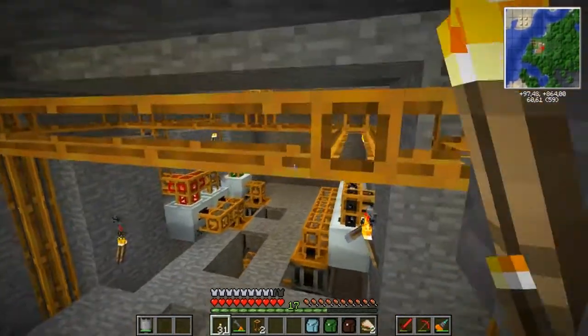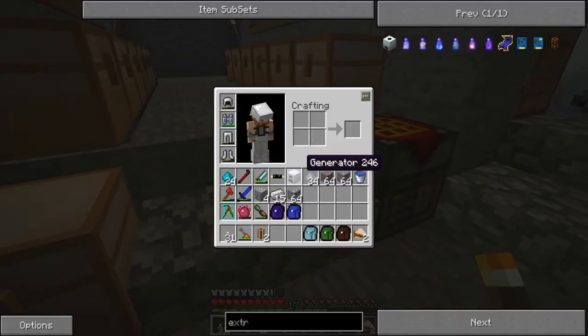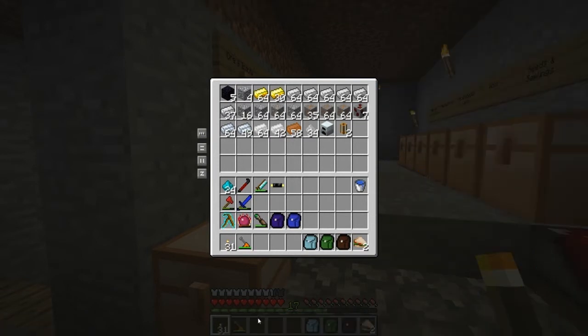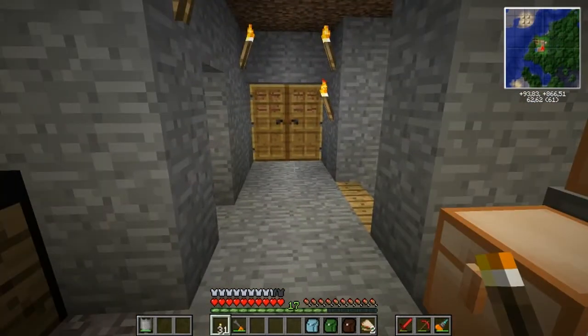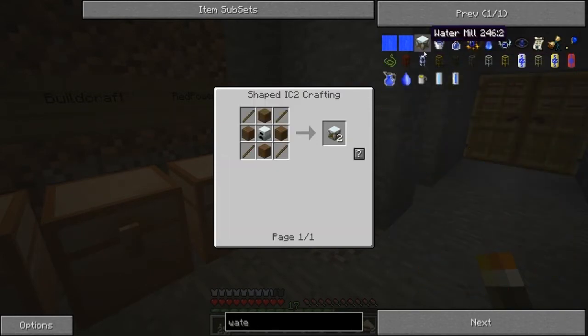So let's switch it off and I will start building the energy room, I think. We need to make the water mills and figure out how to do that with red power — I keep saying build craft when I mean red power. I'll grab some of the stuff and start digging a bit, so I'll be right back. And here I am crafting up a couple of generators — five of them, to be exact — because we want to make the water mills.